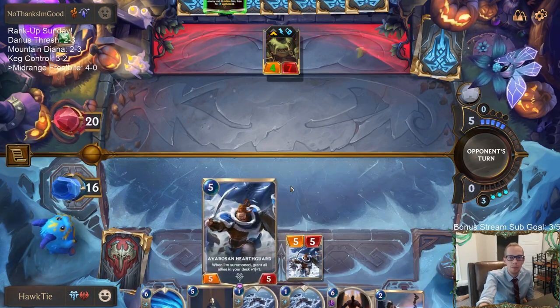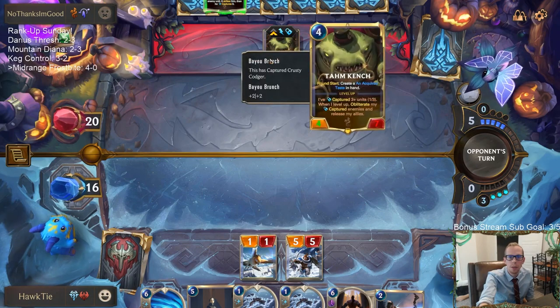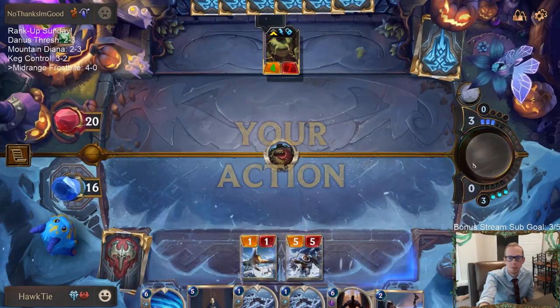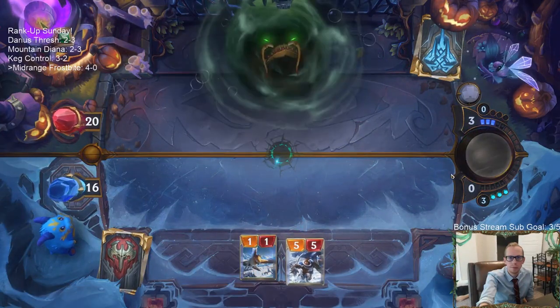Especially if they swallow the Hearthguard, then Tom Kench will be able to be Brittle Stealed.